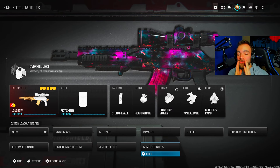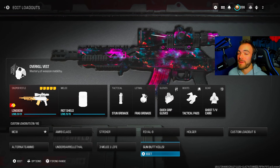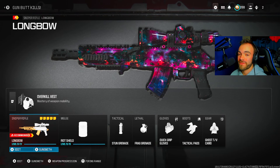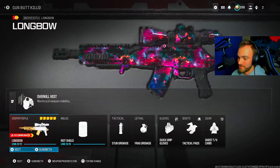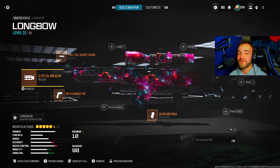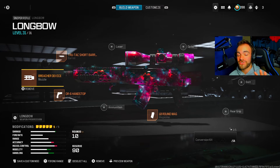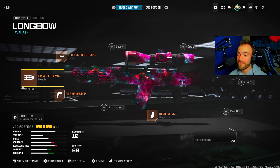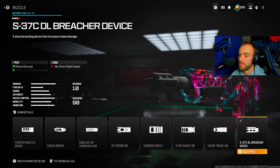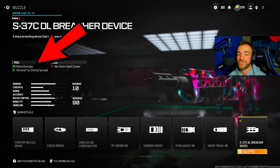I know you're going to look at this class and say, Krosha, what the hell are you doing? But trust me, you know I don't steer you guys wrong. For this, we're going to be using the longbow and overkill riot shield. We're using the longbow because normally gun butt kills usually take two hits. However, if you attach this muzzle right here, the 37C DL breacher device, it's a one shot gun butt.